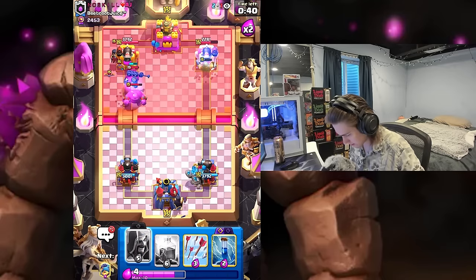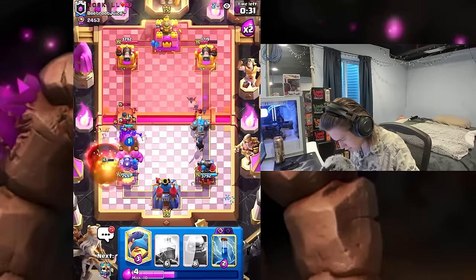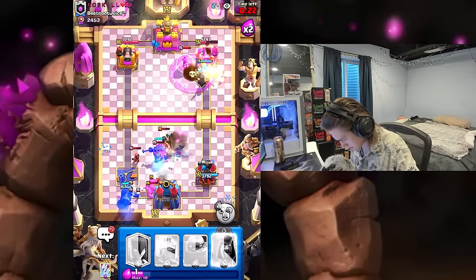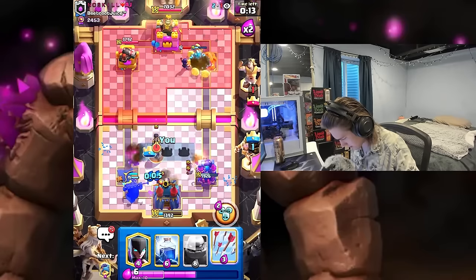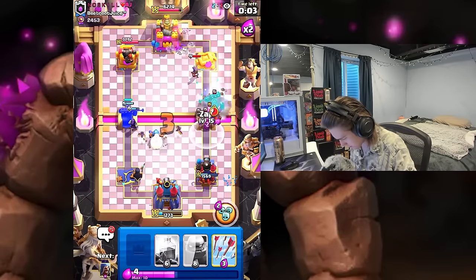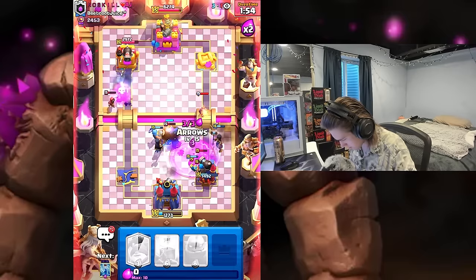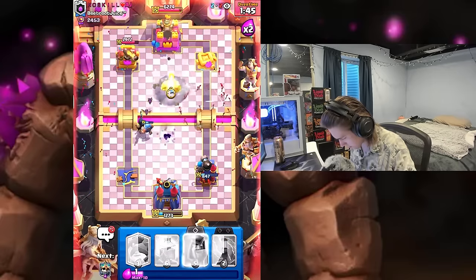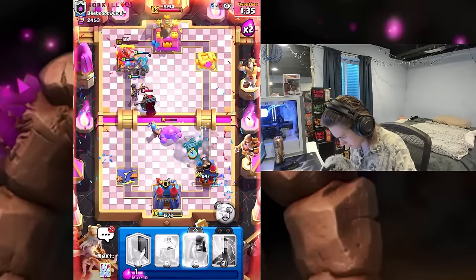I'm just going to go night witch and kind of play a little half-ass defense here. Let's get some arrows for this. We've got to get some defense going — get a wizard, night witch, night witch. Going to arrow this. Golem in the pocket. Look at that — we just took the tower! Let's go guys! You truly do have no skill AJ.